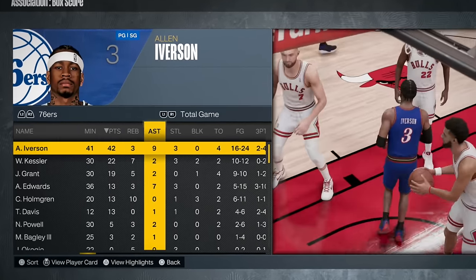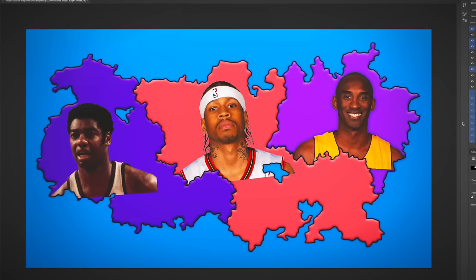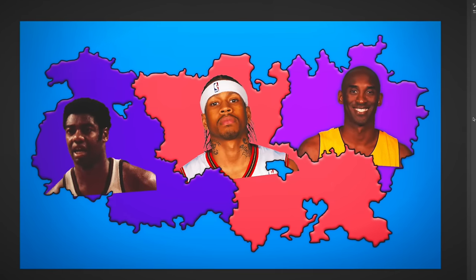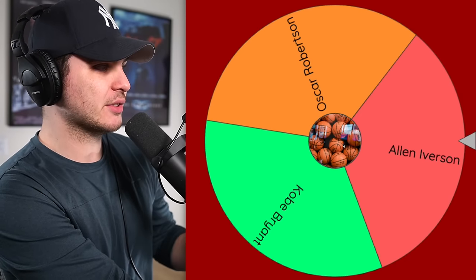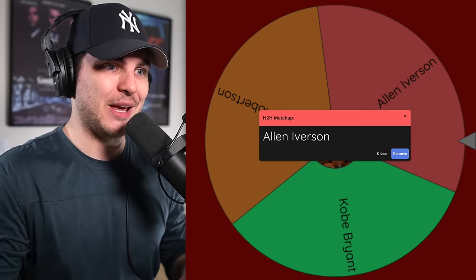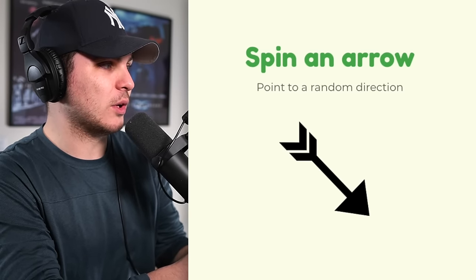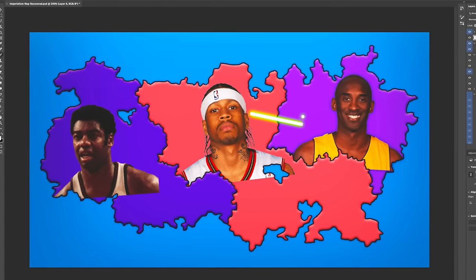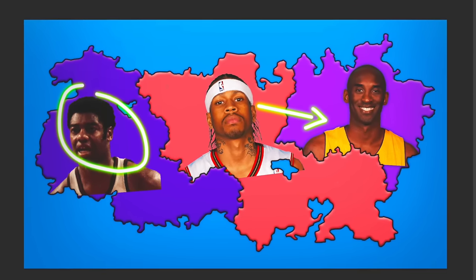Truly shocking outcome — AI takes over all that MJ real estate. We are down to three final players: Oscar Robertson, Allen Iverson, and Kobe Bean Bryant. When we have three players left, one team gets an automatic bye to the finals. Allen Iverson gets sent southeast — so he plays Kobe Bryant, and Oscar Robertson gets another break in this video.